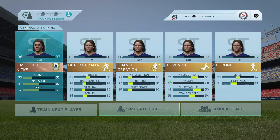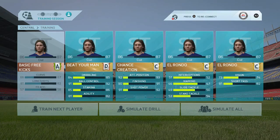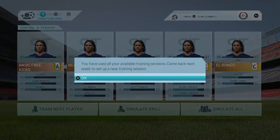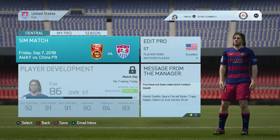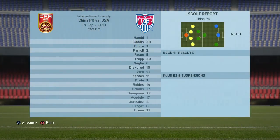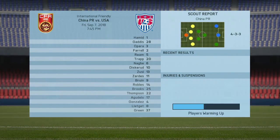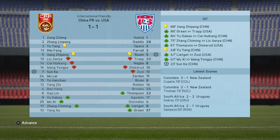We'll do a little bit of training before going off on this international break — still trying to get that free kick accuracy up to at least 60 before I just let it simulate. I have not been selected for the game versus China, so we'll go ahead and sim through that, with Brun and Zardes as the strike force. It is a 1-1 draw, Tim Ream getting the US goal — I believe that is his first.